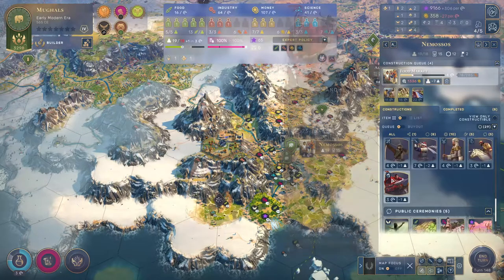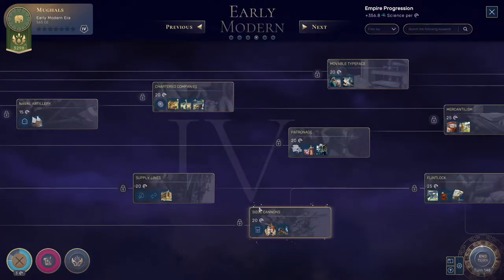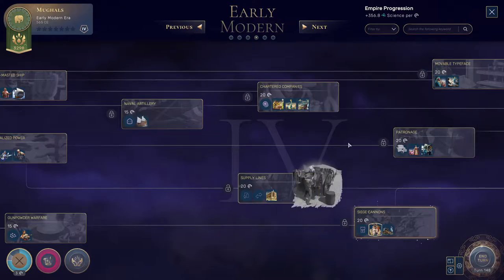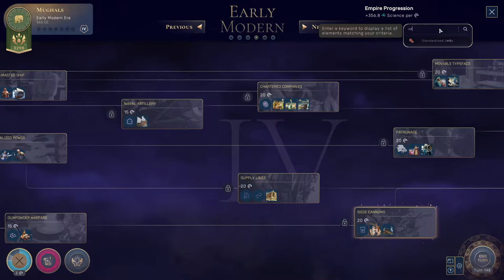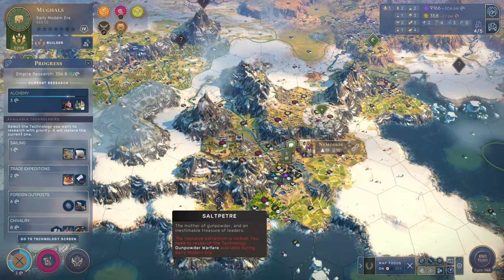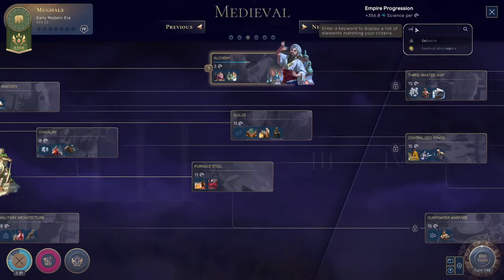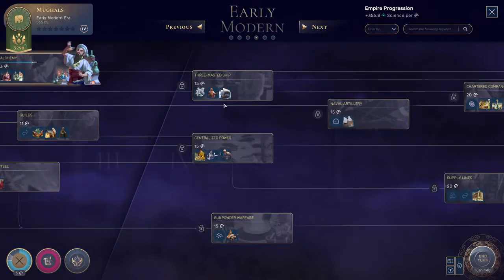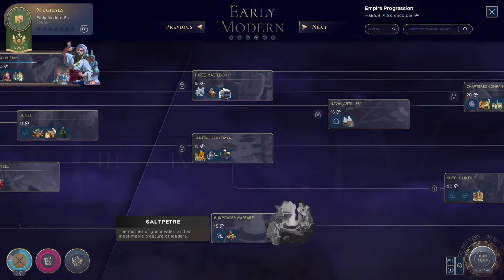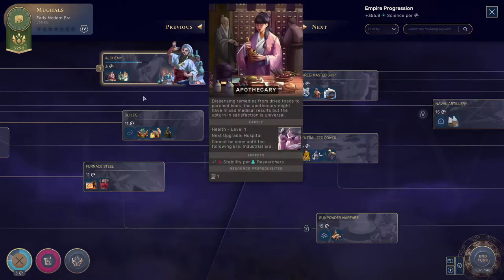I'm wondering what tech we might need. Let's pull up the tech tree — we'll probably need siege cannon for our unique unit, so that's something to bear in mind. I tried to search for niter but was spelling it wrong — it's called saltpeter in the game. So in terms of our options, it's going to be gunpowder warfare, which makes sense. We're not very close to it on the tech tree, but as soon as we get alchemy we'll go straight there so we can start getting that ball rolling.